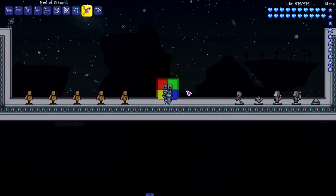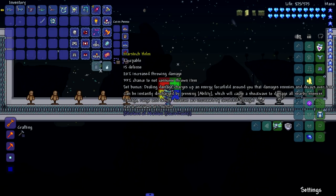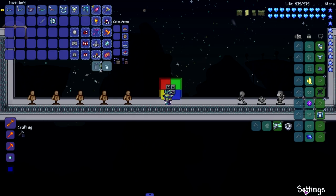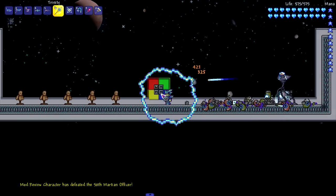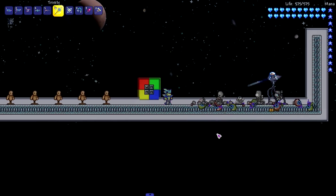Last but not least, we're checking out some Calamity and Shadows of Abaddon items. Starting with the Mars tech armor set - it looks really cool. The set bonus: dealing damage charges up an energy force field around you that damages enemies and decays over time. You can instantly discharge it by pressing the ability key, causing a shock wave to damage all nearby enemies. Damage, range, and debuff duration are increased by force field strength, with a one minute cooldown. Let's show off the shock wave - boom, pretty cool.